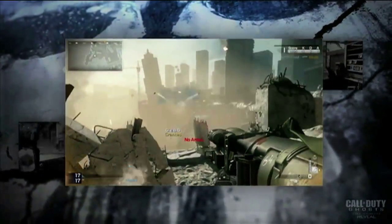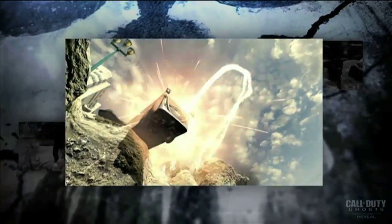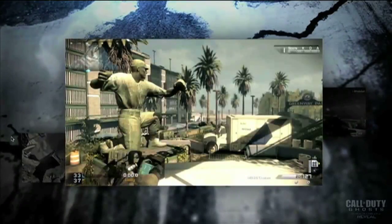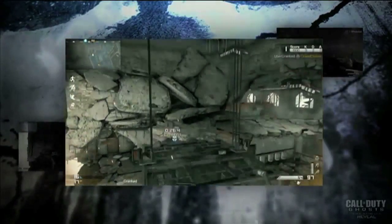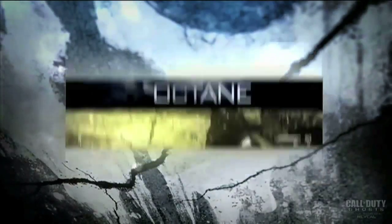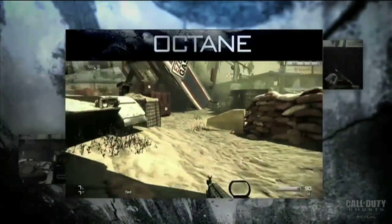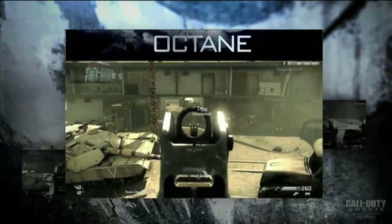Ghosts will have 14 maps in total, and every location will have interactive elements, like a train carriage falling off the map after being hit with a missile. Some maps will also have map-specific killstreaks that can only be performed on that particular map. Activision stressed the destructible environments and mentioned that players not only need to know the layout, but also what each map is capable of.